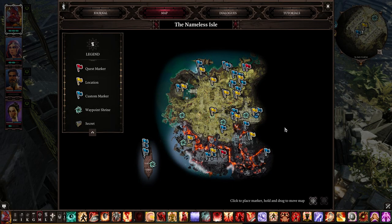Hello guys, the Nameless Isle — the third map in Divinity Original Sin 2. It's the smallest map, definitely, but with a lot of content. Do not get fooled by the size of this map. We have a lot of things to do here, so let's begin.